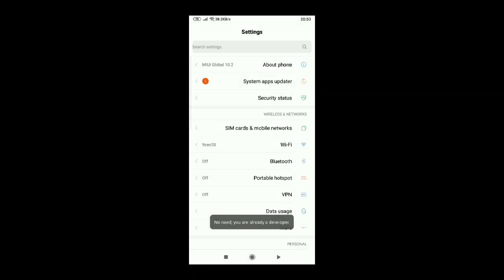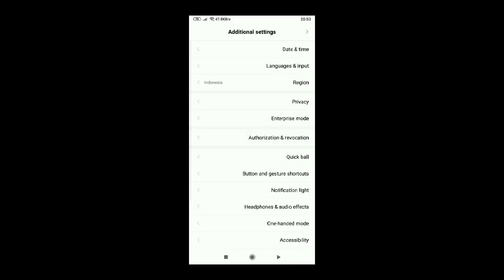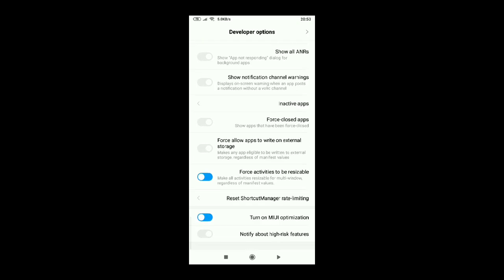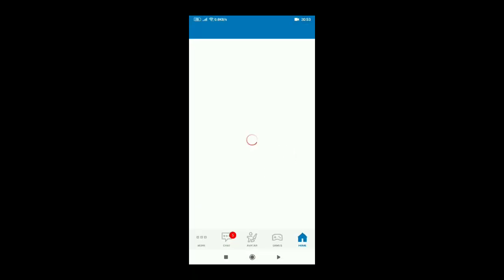I don't need to do that because I'm already a developer. Now what you're gonna do is go to Additional Settings, then go to Developer Options, and hit to turn on MIUI optimizations — turn it off.